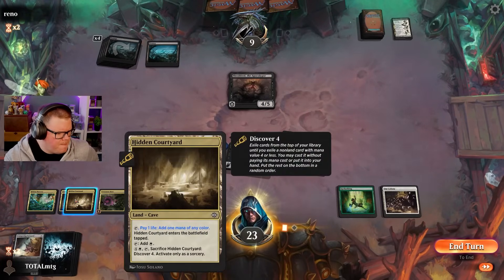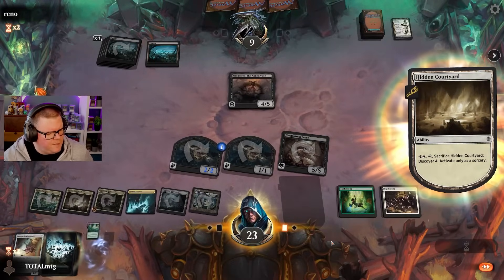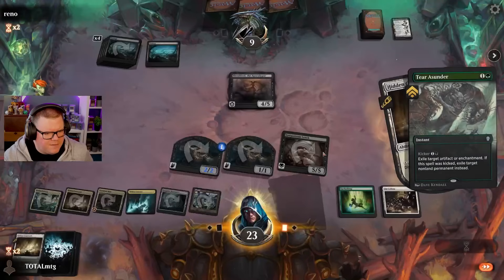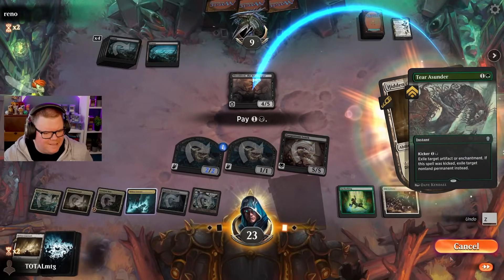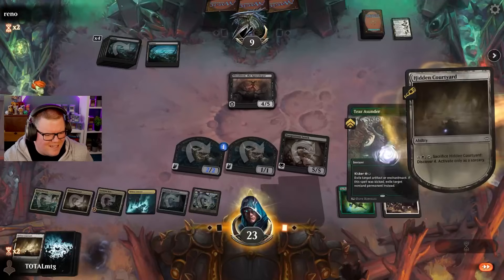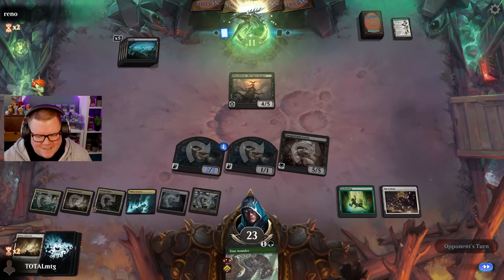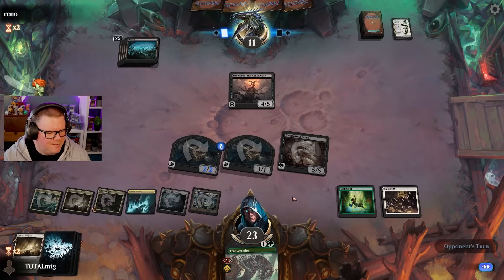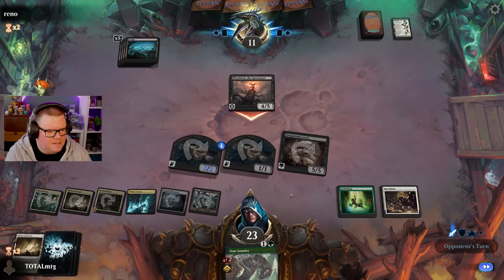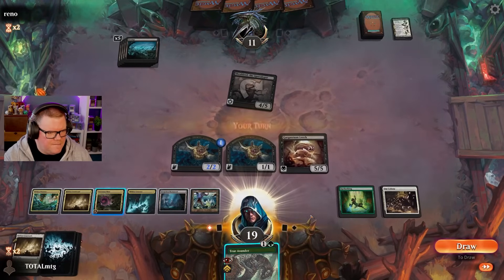Lovely! I am going to do a Discovery - hopefully we get something cool. Oh, Tear Asunder! Can I cast it for its kicker cost? I can - wait, I can't. I'll put it in my hand. Sorry, I was doing that wrong. For some reason I thought it was free to cast but it's not. We can deal with Sheoldred next turn though. They're going to attack - okay.